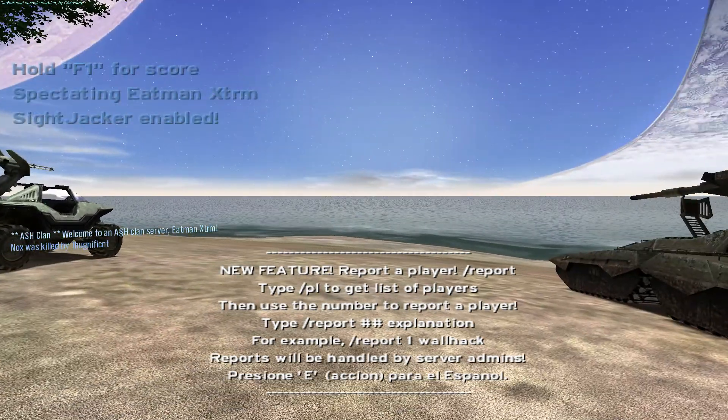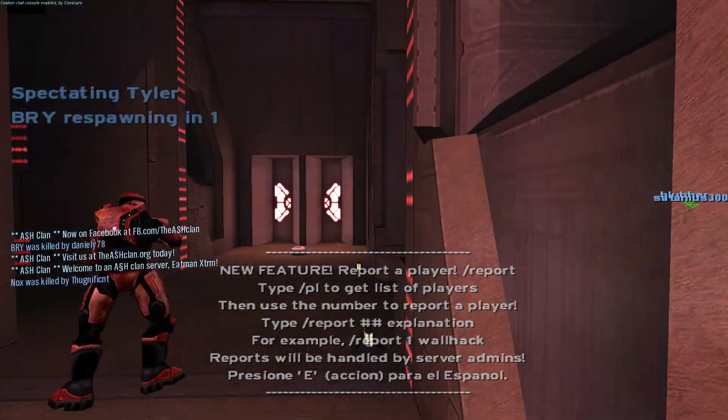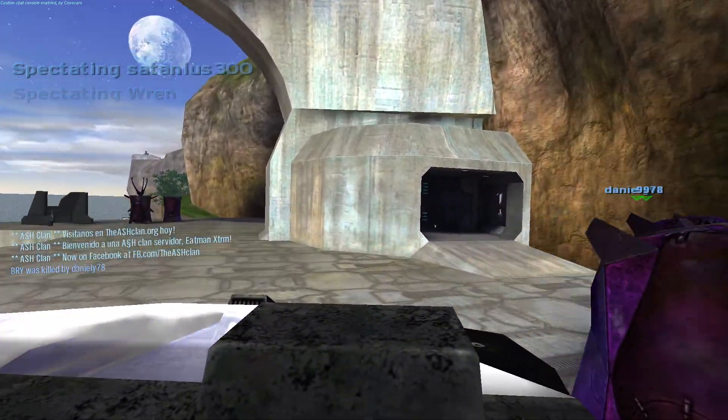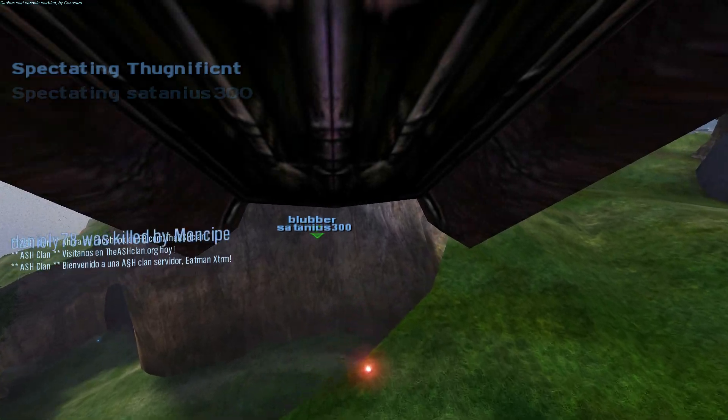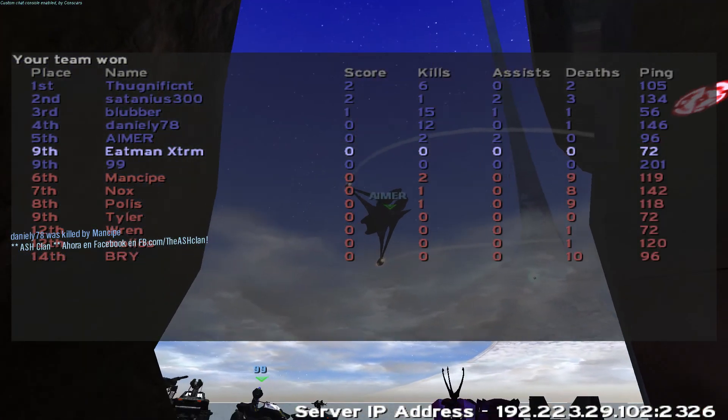Sightjacking is like spectating people. To sightjack, just press F7 and you should be able to sightjack somebody. Some servers can have the option to turn off sightjacking. To switch between people, scroll up or down on your mouse wheel.